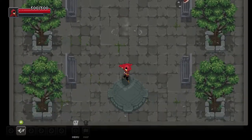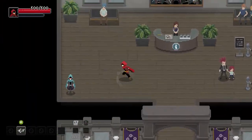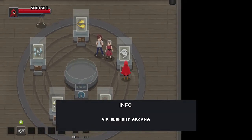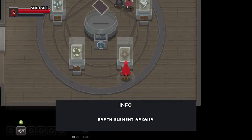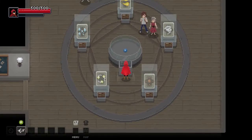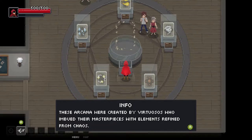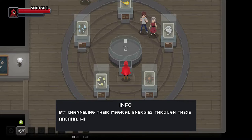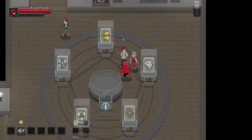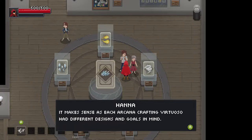I seem to be able to do this as many times as I like. I also discovered that if I just run, I start going faster. On display are some of the arcana that wizards used in the Chaos Trials. These arcana were created by virtuosos who imbued their masterpieces with elements refined from chaos. It's always surprising to see just how many different arcana they had back in the day.